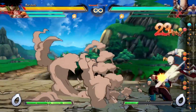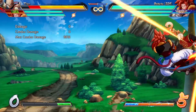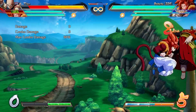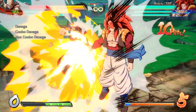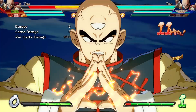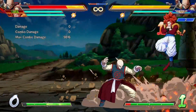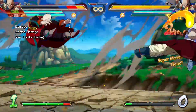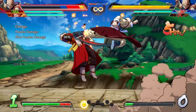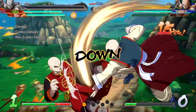The next thing to know is what are the best mixup options for this setup. I showed you the crossup option, but how do you go same side? The best option I've found for a same side option has been to jump back into an air dash forward air dodon ray, as even if the opponent blocks the air dodon ray, you are still safe on block, and you can even opt to jail into your vanish if you have the meter.